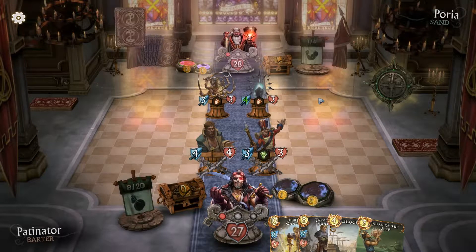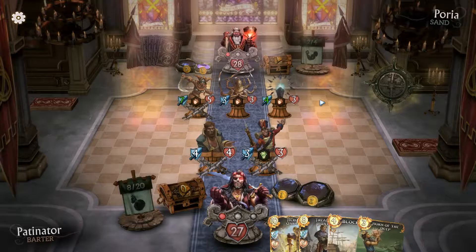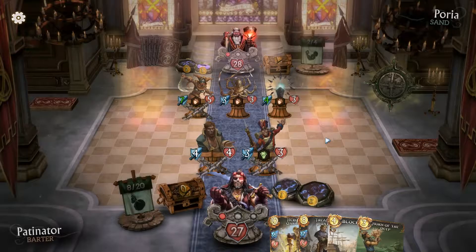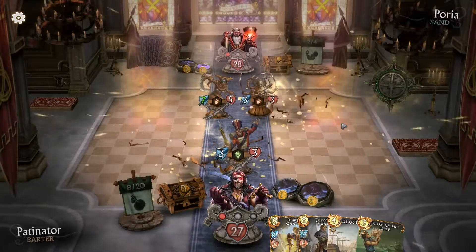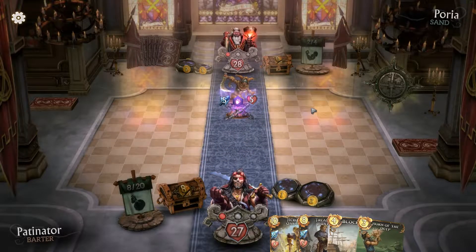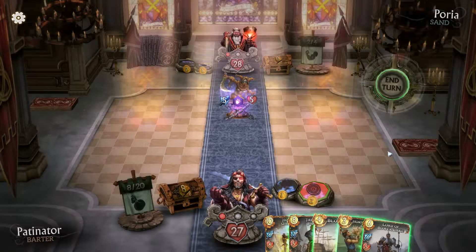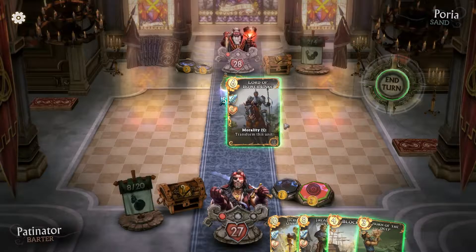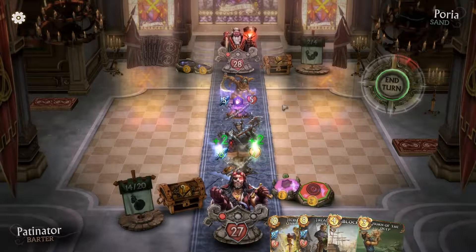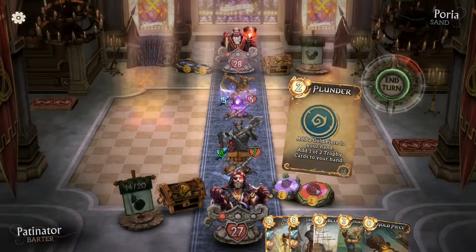It took me a very long time to actually find a good match. The opponent is playing Lord Barlake — Big Entrance, gain 2/2. I'm a big guy. The question is do we give it guard? Can I afford to take 5 damage? Probably. Let's tag and get another gold piece.